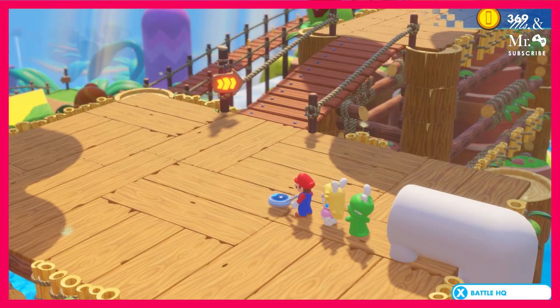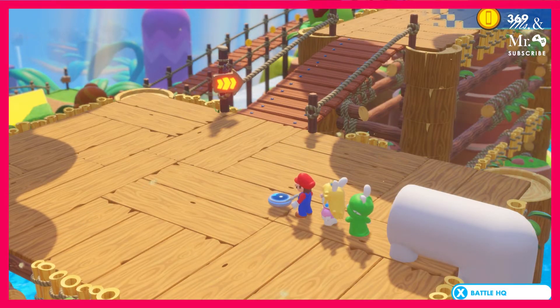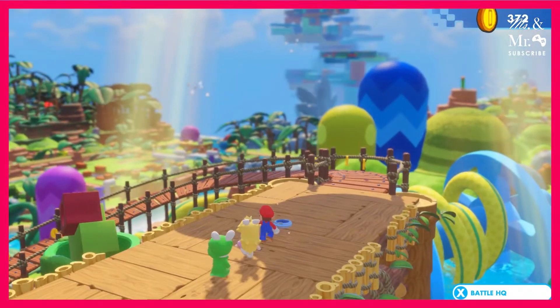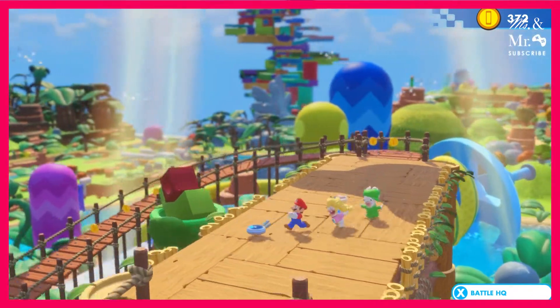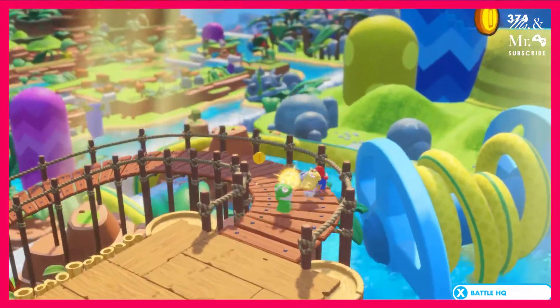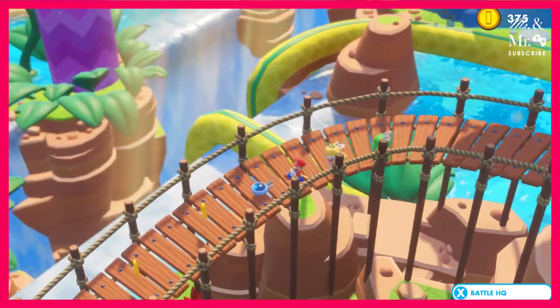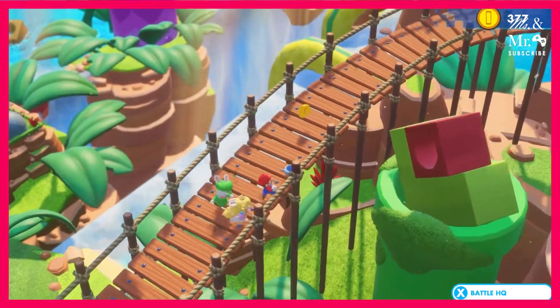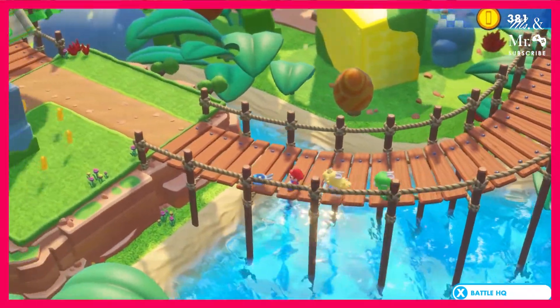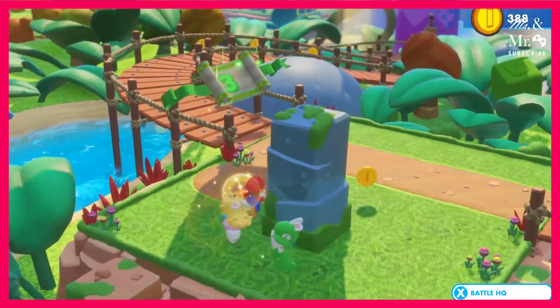No, he doesn't. Yeah, he does. No, he doesn't. I remember him running like that in Odyssey. In the very beginning when you first open it up — that's how he kind of runs. When you first open up the game and you're running on the black tarmac, he has his arms to the side. And when you're running on sand, if you run straight for a little while, he puts his arms to the side. He starts running like this and then he puts his arms to the side.